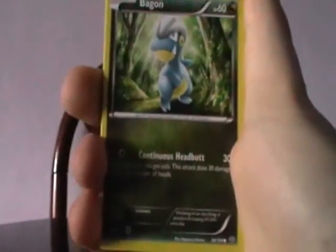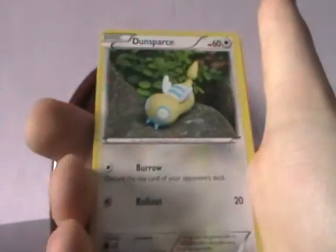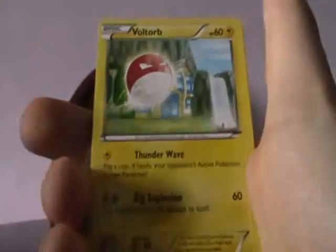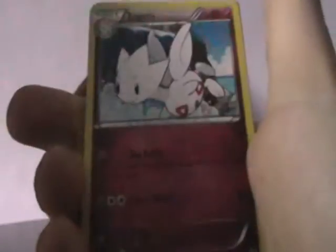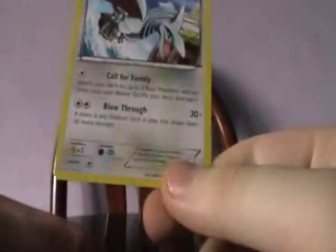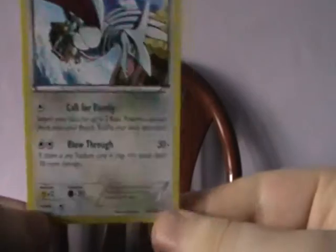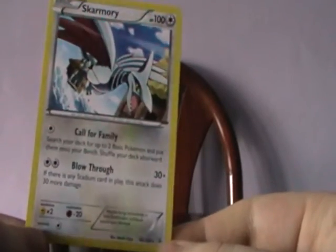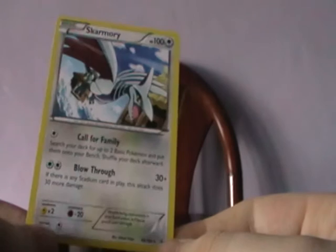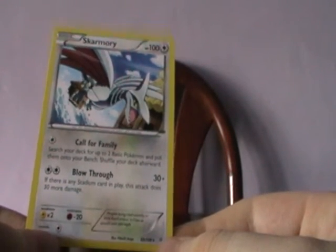So from the first pack we have Bagon, Nincada, Pidove, Dunsparce, Voltorb, Wide Lens, Togetic, Fletchinder, Reverse Foil Shuppet, and Skarmory. I don't know why they made Skarmory a rare, and I also don't know why they made it a Metal type. They should have just stopped making Metal type ones. It's not a bad card I guess.